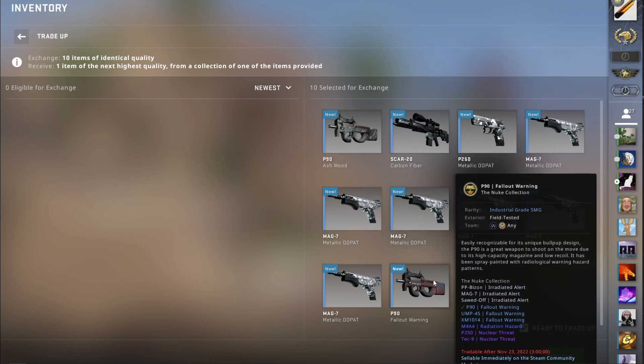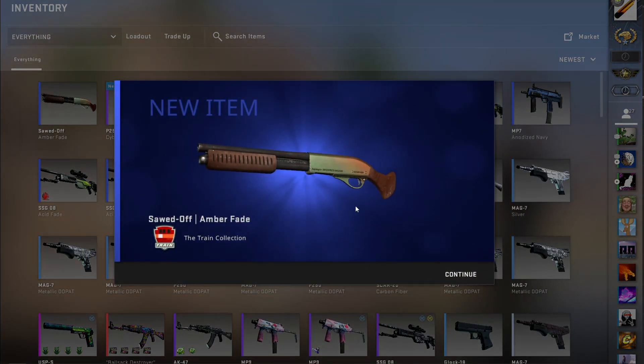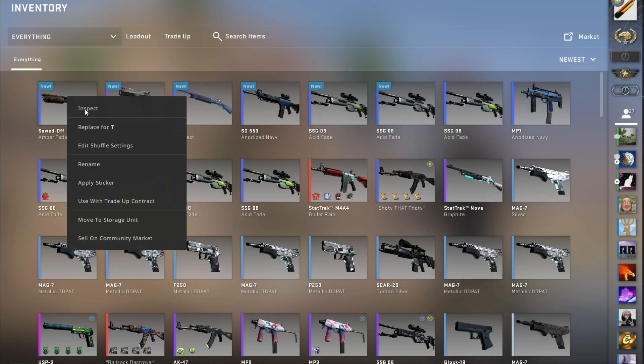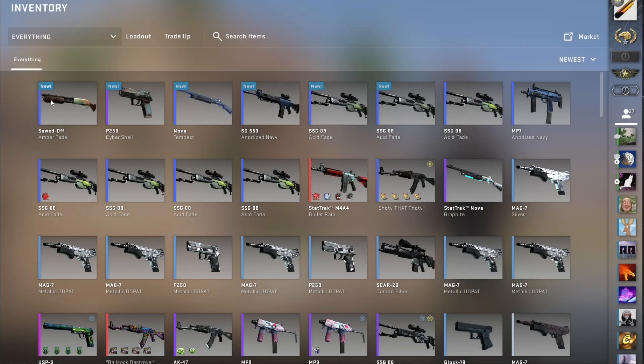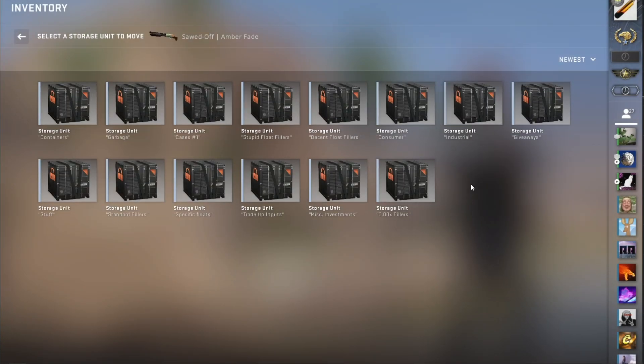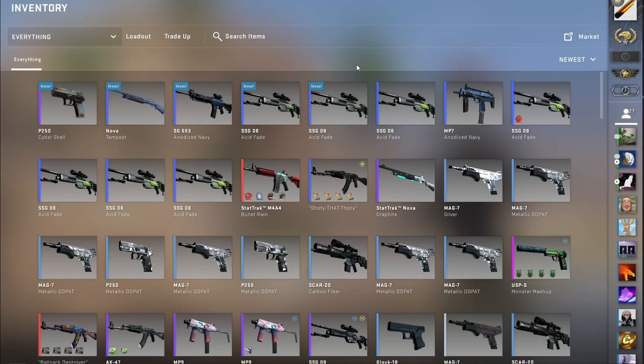Radiation Hazard incoming in 5, 4, 3, 2, 1. Yep, that was expected. Factory New float should be kind of trash — yeah, 0.01. I'll pop this straight into the decent float fillers box because it's kind of decent.